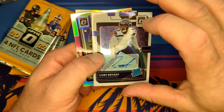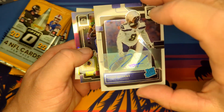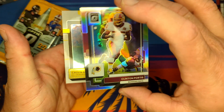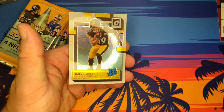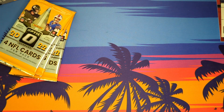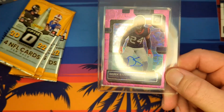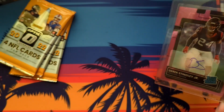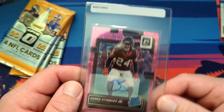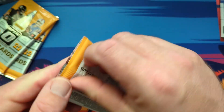That is an auto — Kobe Bryant auto. So that's pretty sweet. I got a Clinton Portis Hollow and then a Calvin Austin, a third Rated Rookie. I pulled this Derek Stingley pink auto from one of the ones that I opened up off camera when it first came out.